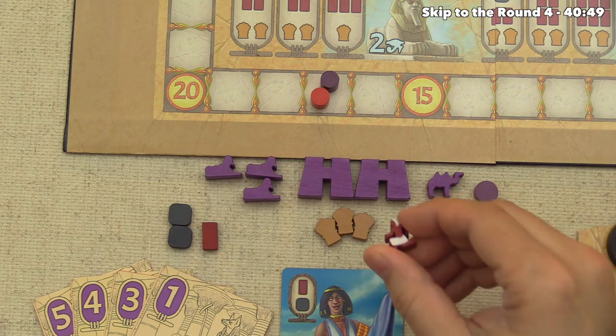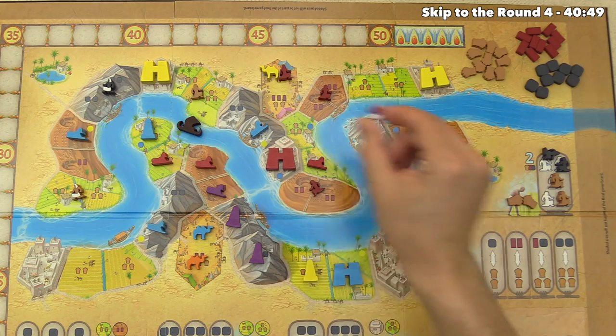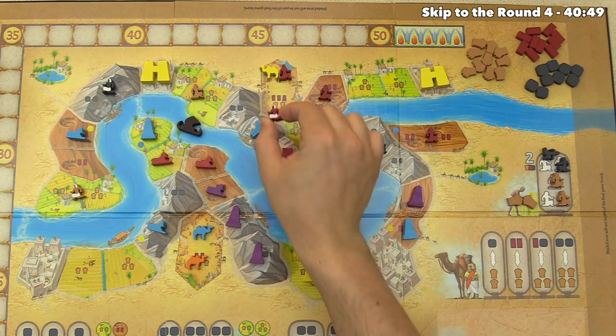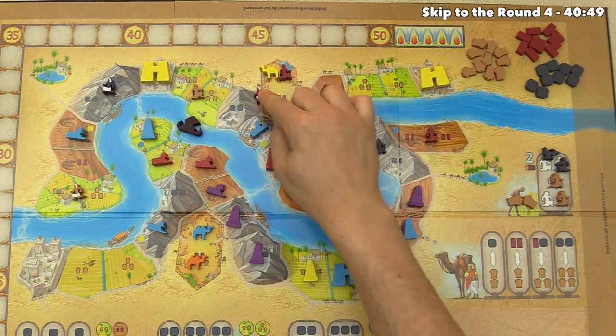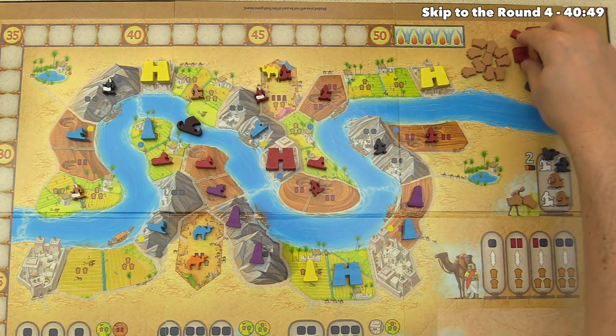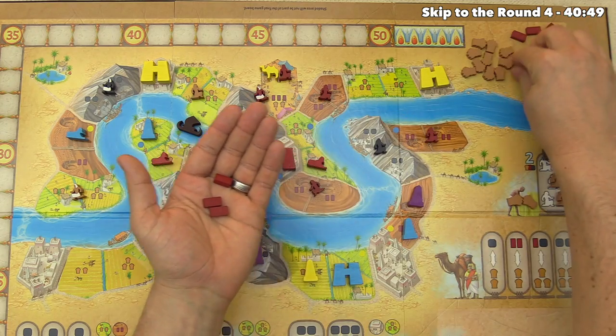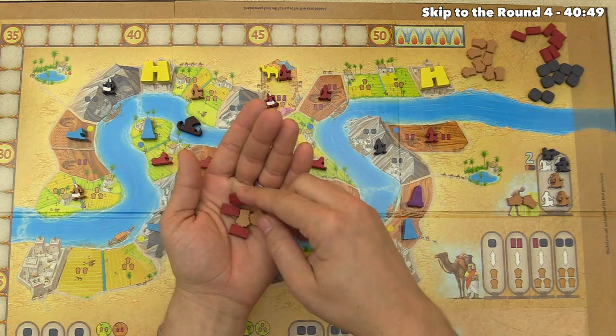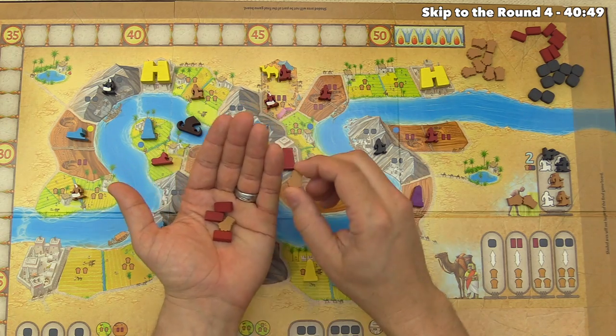It's back to us with our master brickmaker, but all double clay pits are now full. Instead of going for two clay, let's start a caravan — getting three clay and two grain. However, since we didn't start this caravan chain (yellow did), we must give them one resource as a penalty, so we give them a grain.